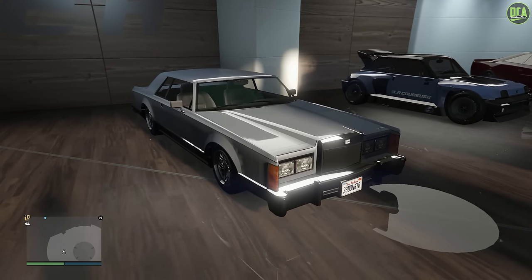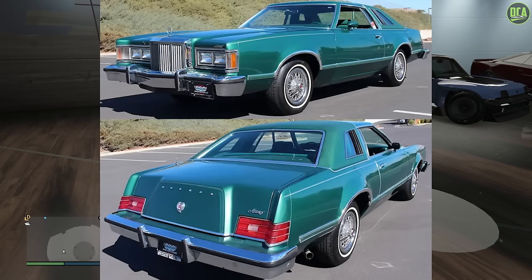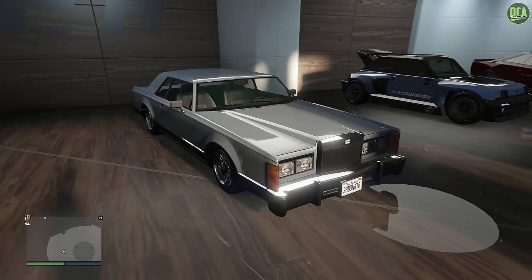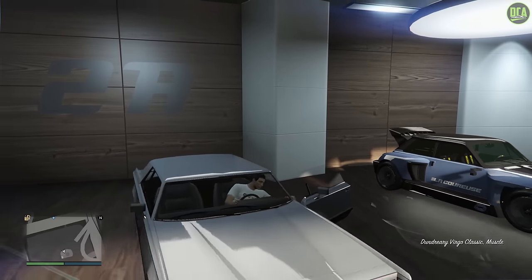In terms of what the Virgo Classic is based on, it's primarily based on the 1977 Lincoln Mark V mixed with the 1977 Mercury Cougar and the 1977 Ford Thunderbird, and it also takes some styling cues from a few other cars, but it's mainly those three. Pretty interesting combination — still a great looking 70s luxury car. But anyways, let's go ahead and check out the customization of the regular Virgo Classic.